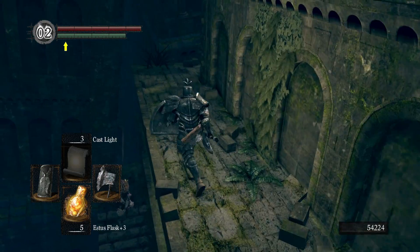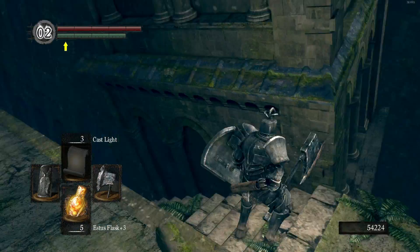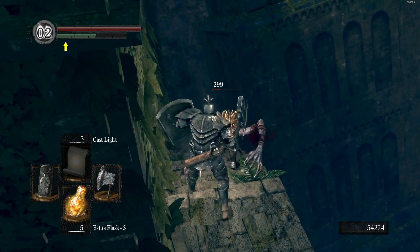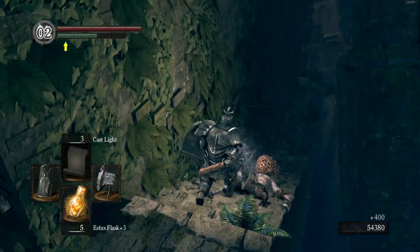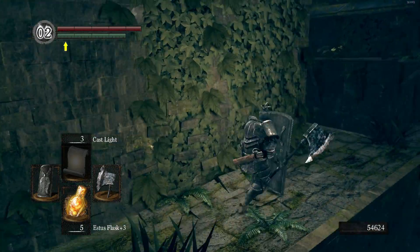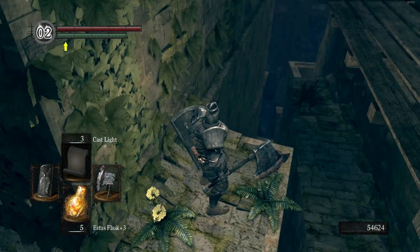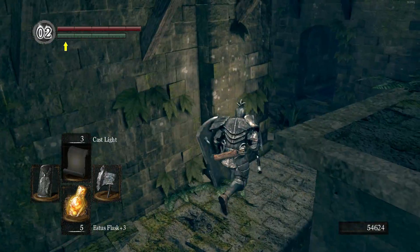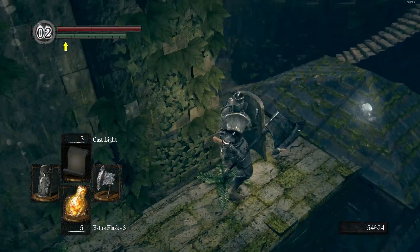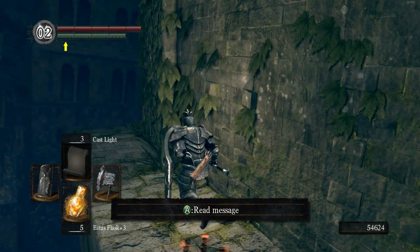I need to remember the route because it gets a bit confusing. I want to head down this way. Around this corner there's an enemy — kill him, because if you leave enemies alive they'll start coming up behind you and you'll have a whole situation on your hands. We'll grab that item later. Now we need to go over here and make a little drop.